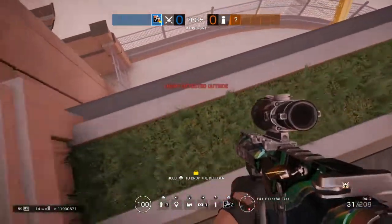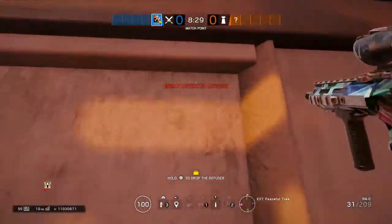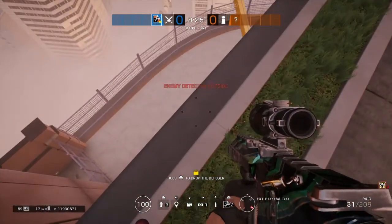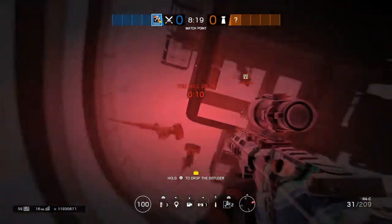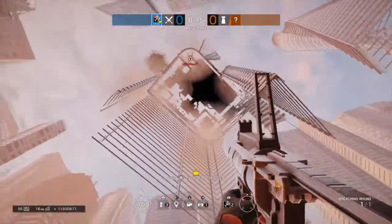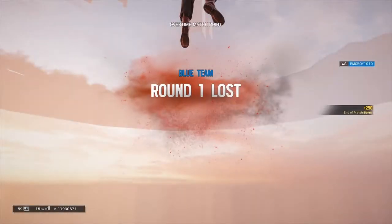The only thing about this glitch spot is you can go right here but you're pretty much stuck. You can vault up so you can probably rappel out. But if you go right here, you will fall to your death — you just keep falling and falling until you're dead, like that.